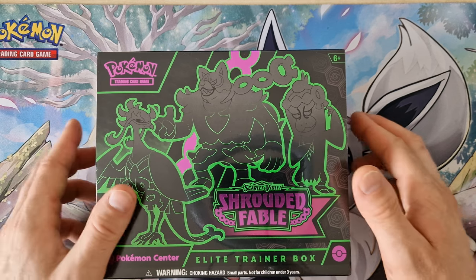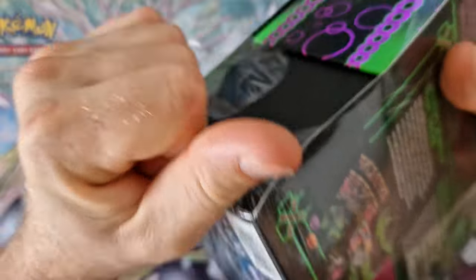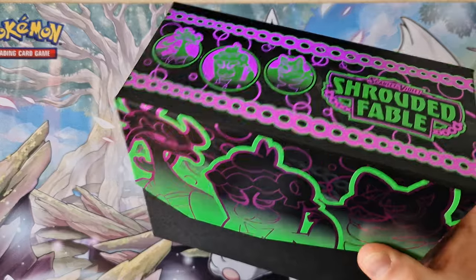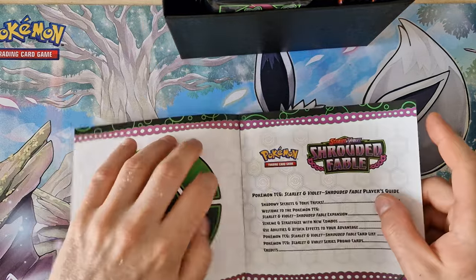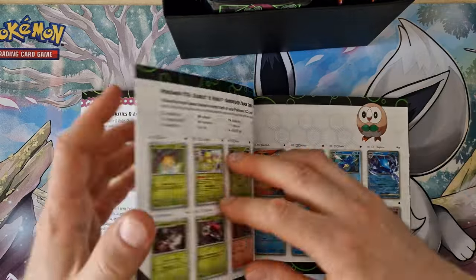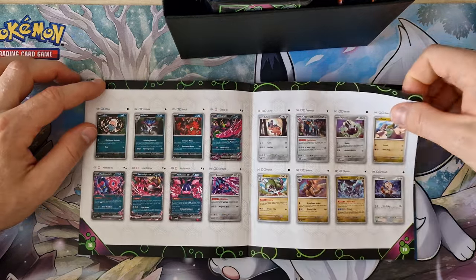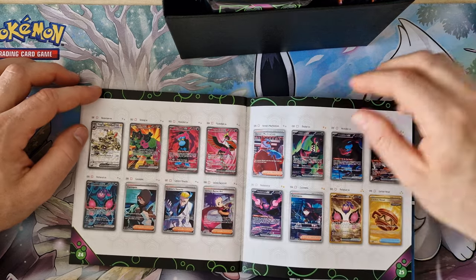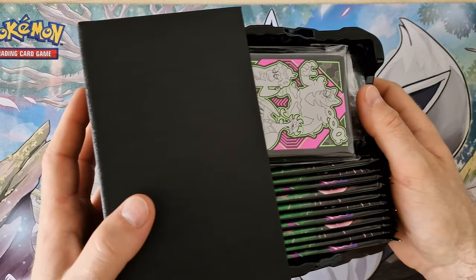Let's see and check what is waiting for us today. Here we have the book from all cards with this edition. Here you can see what is waiting for us today. Next, on the inside of the box, here is very different packaging.